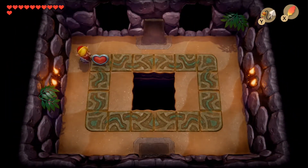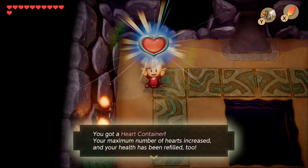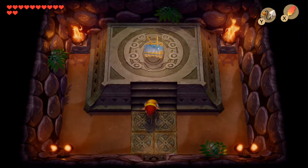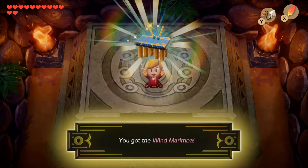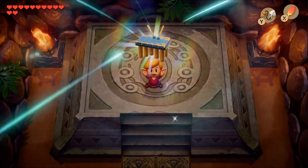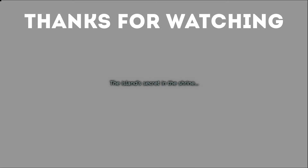As always, don't forget to grab your heart piece once you beat the boss. Then we head into the next room to see our instrument - the Wind Marimba - sitting on a pedestal. After hearing it play its little tune, the screen turns white and a message appears about a shrine where the secret to the island is hidden. That pretty much completes this guide to Catfish's Maw.